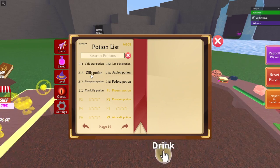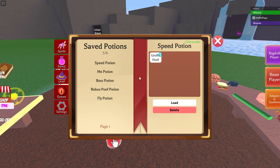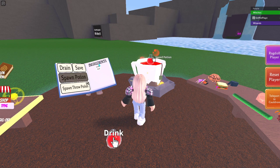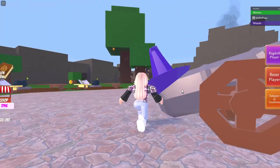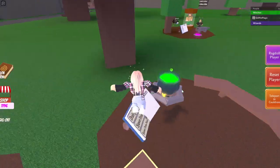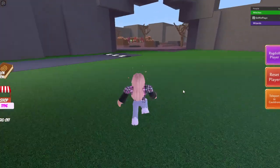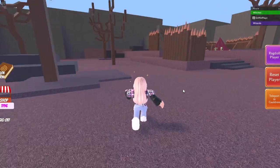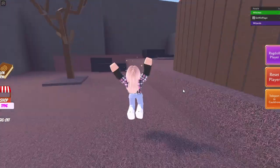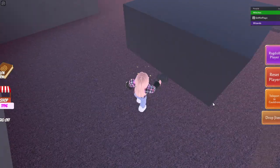Next we have the axolotl and gills potion done. The next one is the fedora — you'll probably need some speed potions to run over there. What it does is give you a gaming potion type thing. Follow me over here to find it.